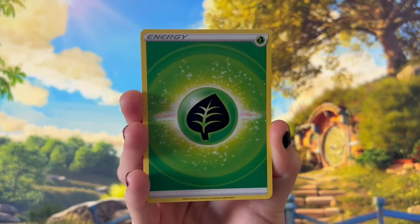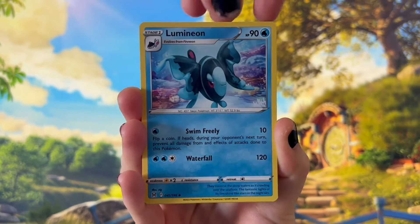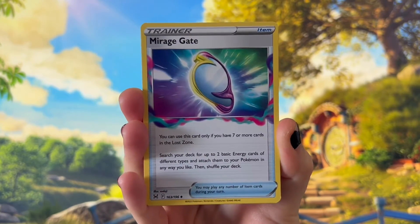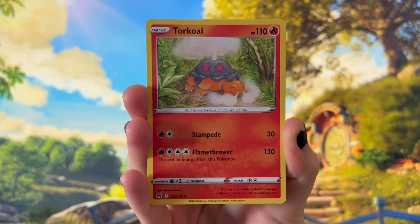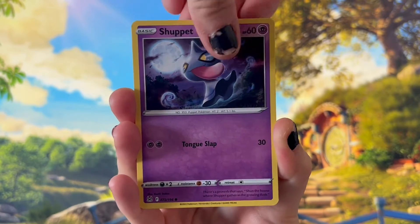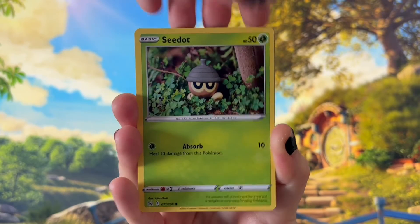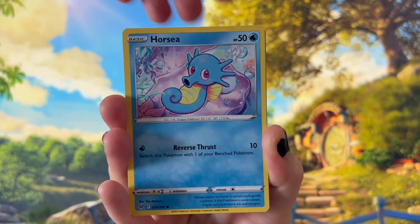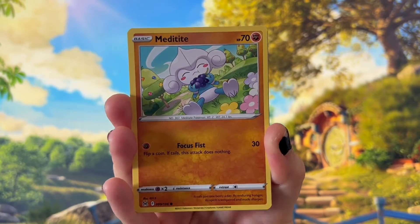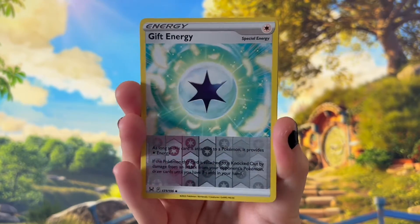We have the energy card, Lumineon, Mirage Gate, Torkov, Shuppet, Tynemo, C-Dot, Horsea, Meditite, and a Reverse Holo Gift Energy.